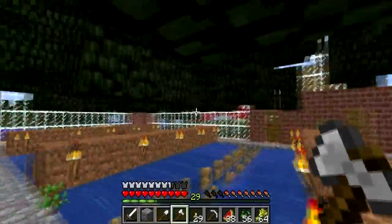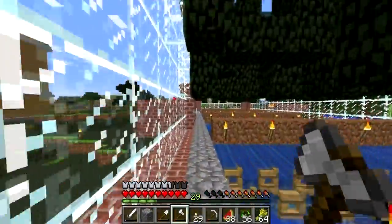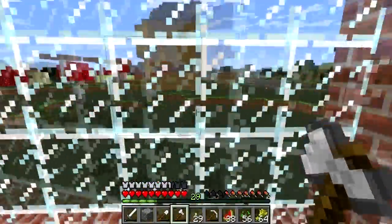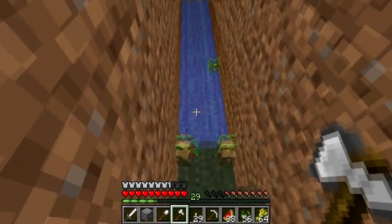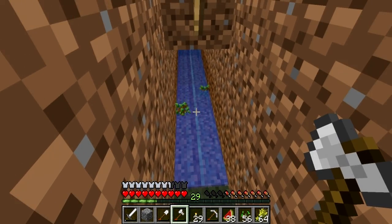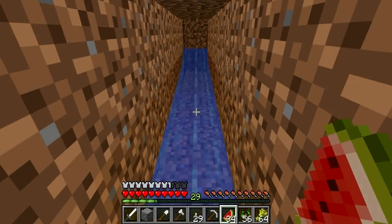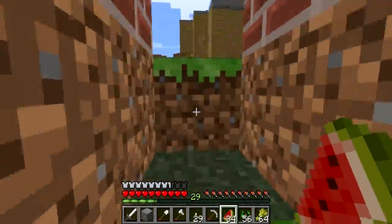Alright everybody, went ahead and cut down all these trees in the farm. Looks like there's quite a number of saplings dropping — some that drop around the edges here but that's not really a problem as we can just run around and collect those manually. There's a few saplings and an apple over here. Let's head down and see what kind of goodies we have in the auto collector. Looks like we got some wood and a few apples down here, here comes a few more saplings. So it looks like we got 39 saplings, four apples, and I think that's pretty much going to be it.